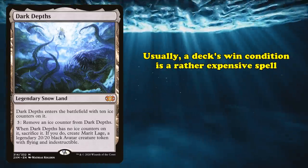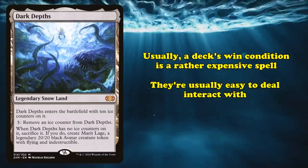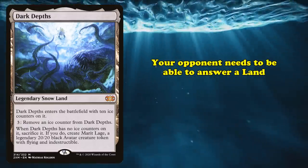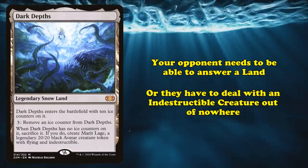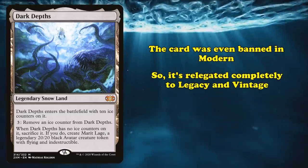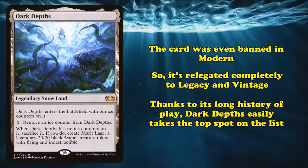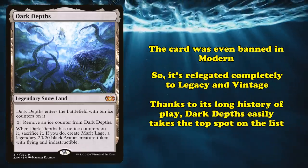Most often in Magic, your win conditions are big flashy spells that cost mana, or at the very least are straightforward for your opponent to interact with. Instead, with Dark Depths, your opponent has to be able to answer a land, or if unable to do that, a creature token with indestructible protection that can be replicated if another copy of Dark Depths is found. The card was potent enough that it was banned in Modern, relegating combo-centric land decks to older formats like Legacy. Given Dark Depths' long-term legacy as one of the most threatening win conditions throughout decades of organized play, no other card really felt deserving of this top spot.